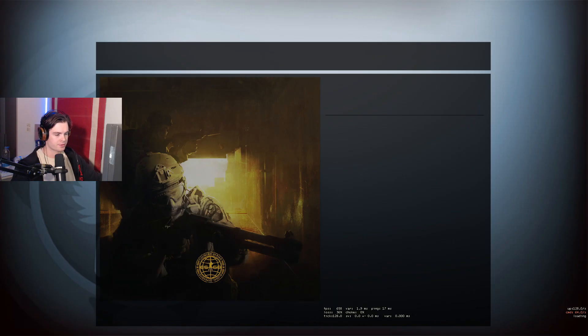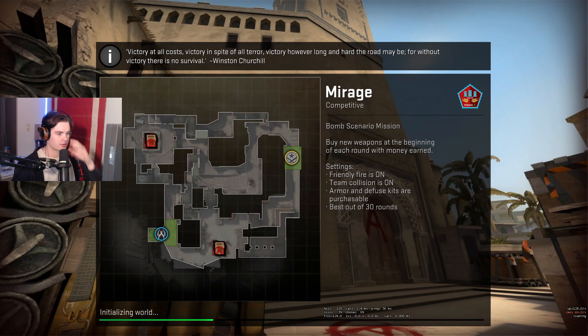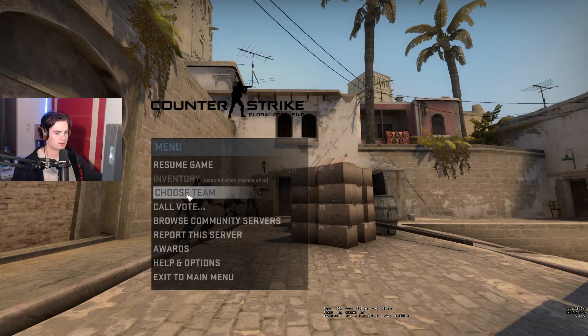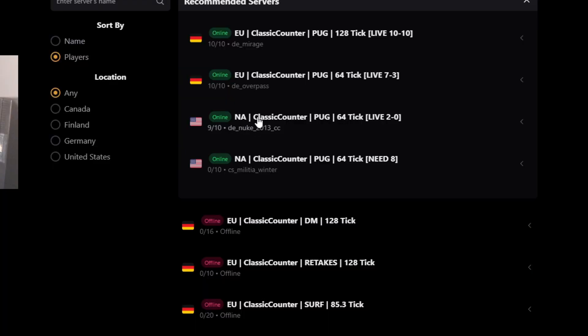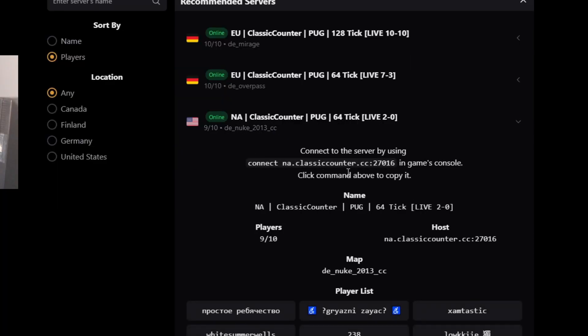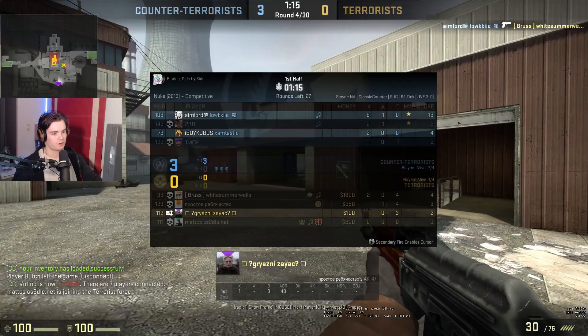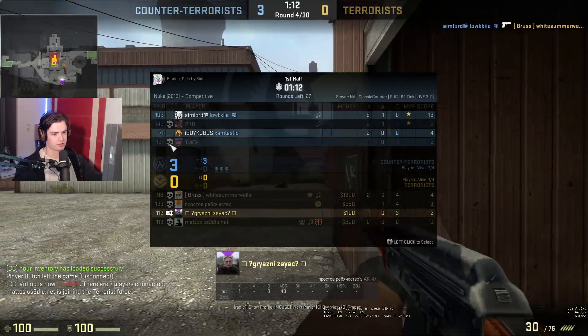They're playing Mirage — I gotta jump in this Mirage game. It says 10 out of 10 players, please just let me play. They're having so much fun and I can't play. I think I'll just play this one instead — it's 9 out of 10 but it's an NA Nuke again.